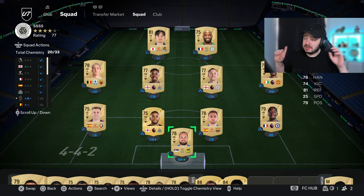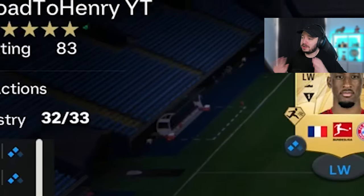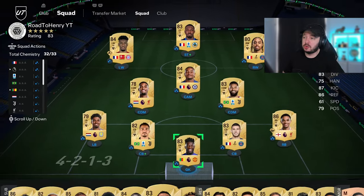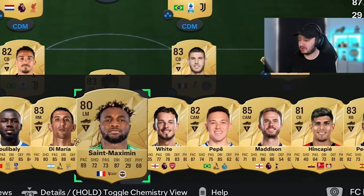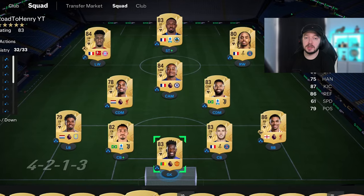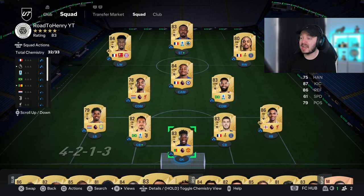I'm going to show you another way to quickly get some packs and coins with not too much effort. But let me switch this team around into what we have right now - this is what I've built. We have 32 chemistry, only Koman is on two chemistry. But I'd rather have him on two chemistry than anyone else on full. It looks like a very decent team after just a few games played. On the bench we have a lot of good players still that I couldn't really fit in.